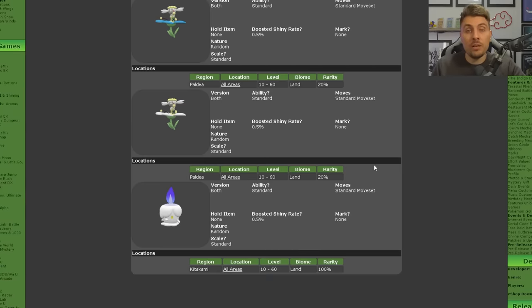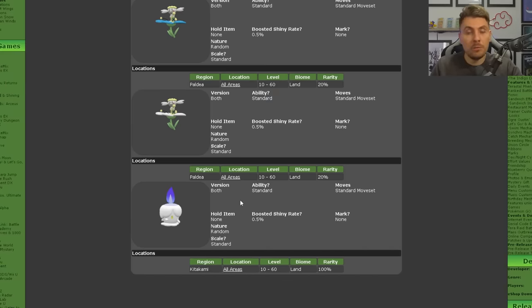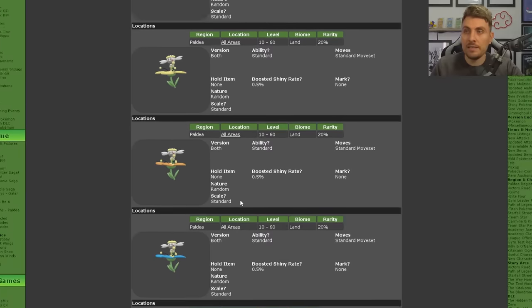The other Pokémon currently running is Litwick, and that will be exclusively available in Kitakami. You'll have that 20% rate again of these appearing on your map. The shiny rate will be boosted by 0.5% and it will be exclusively for Litwick in the Kitakami region, running for the same exact time as Flababy.